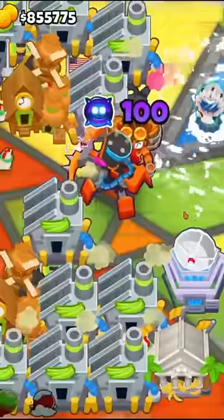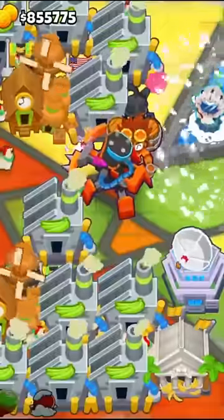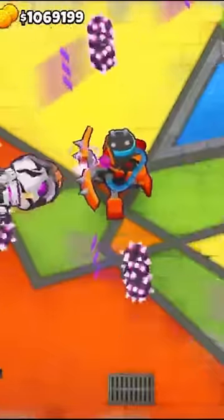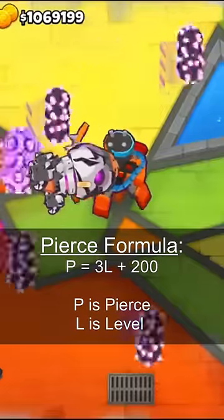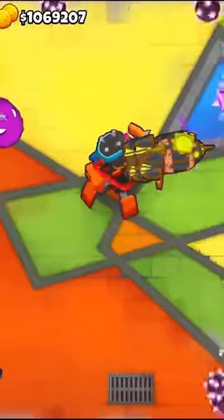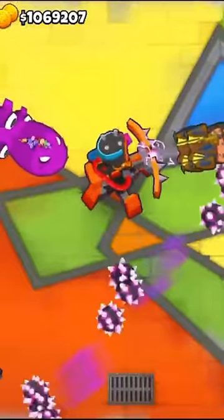You can pretty easily calculate the pierce and damage of the different levels as they scale linearly-ish, but attack speed is a bit tougher as it scales logarithmically. A simple formula for pierce that gets pretty close is P equals 3L plus 200, where P is the pierce and L is the level of paragon. I'll link the wiki and the reddit post that figured this out down in the description and comments if you want more info.